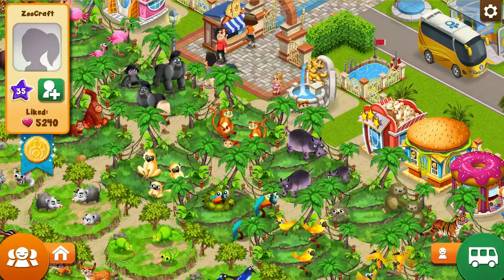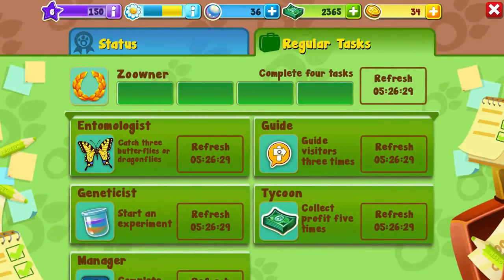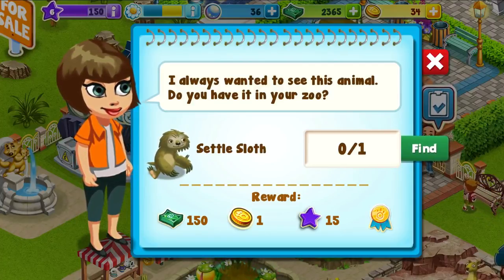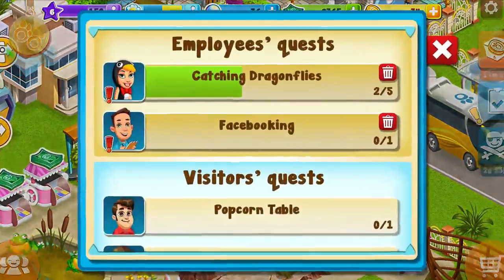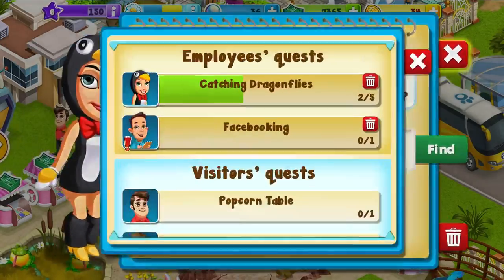I got some butterflies and we got some salary. I got that one - some money for that. Somebody wants a hedgehog, somebody wants a sloth. Is that a sloth? I'm guessing that's something I need to breed. We can build another popcorn table. You want ice cream. Catching dragonflies - this one wants me to do three more dragonflies. Luckily that one doesn't seem to have an expiration date.